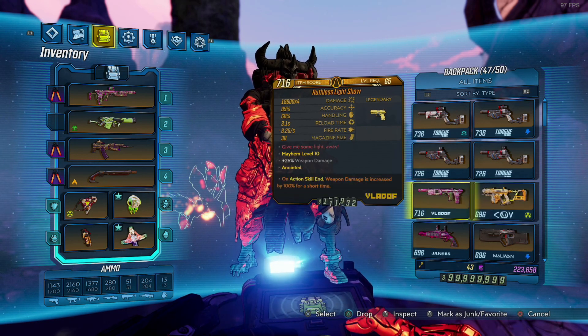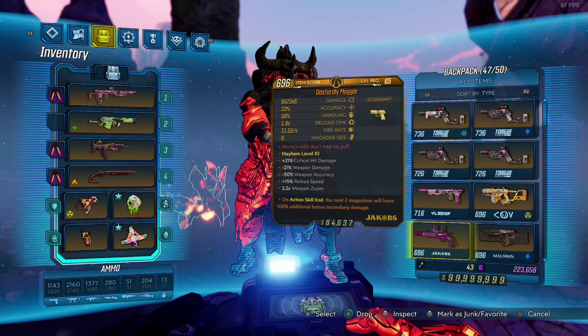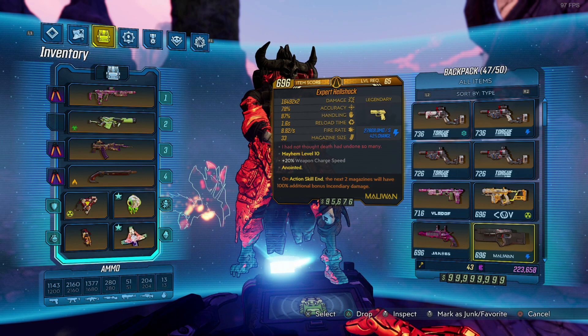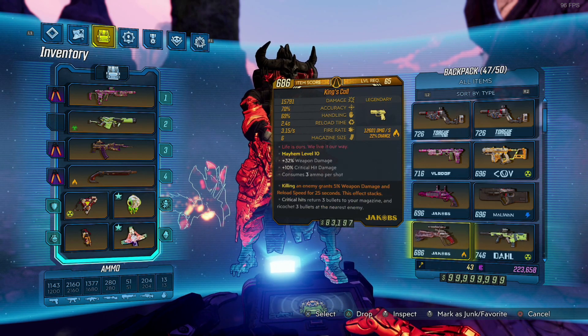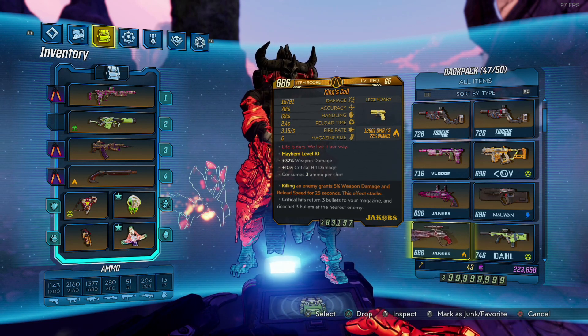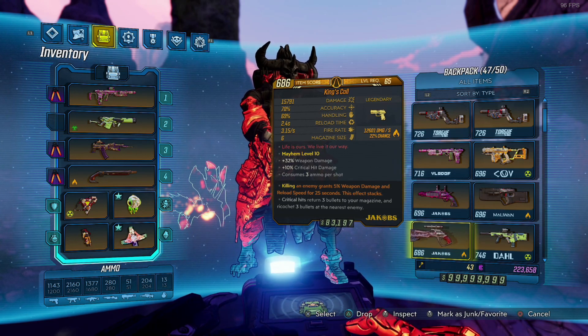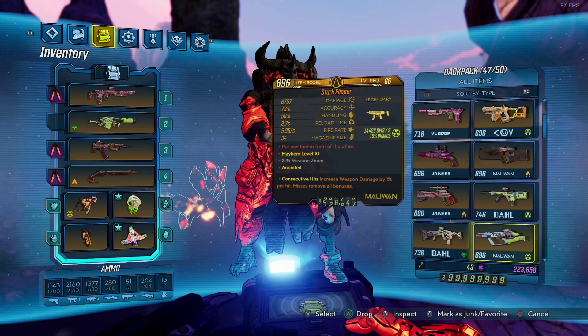Then we have a Tizzy with Consecutive Hits and a Light Show with ASE weapon damage. I have a Maggie because Maggie comes with me everywhere. We have a Hell Shock for the ability to switch between elements if needed. I love the Kaos — just one of my favorite weapons — so we have a Kaos in here. And of course a King's Call, though I will have a better anointment than this. Just remember, I am mixing up the ammo types as well, because although we are carrying a Cut Purse Launch Pad, you don't really want to be messing around with that, especially if you might not be alone and can't pause the game.